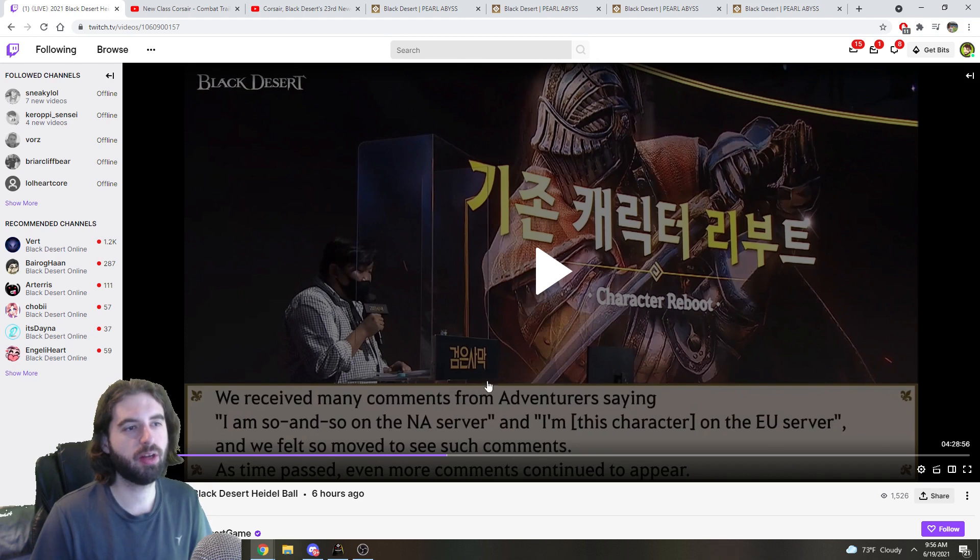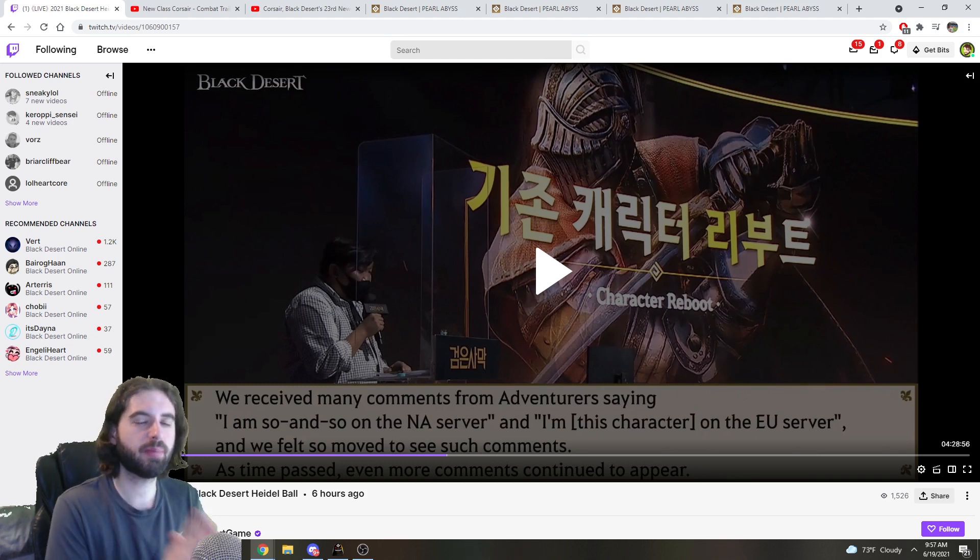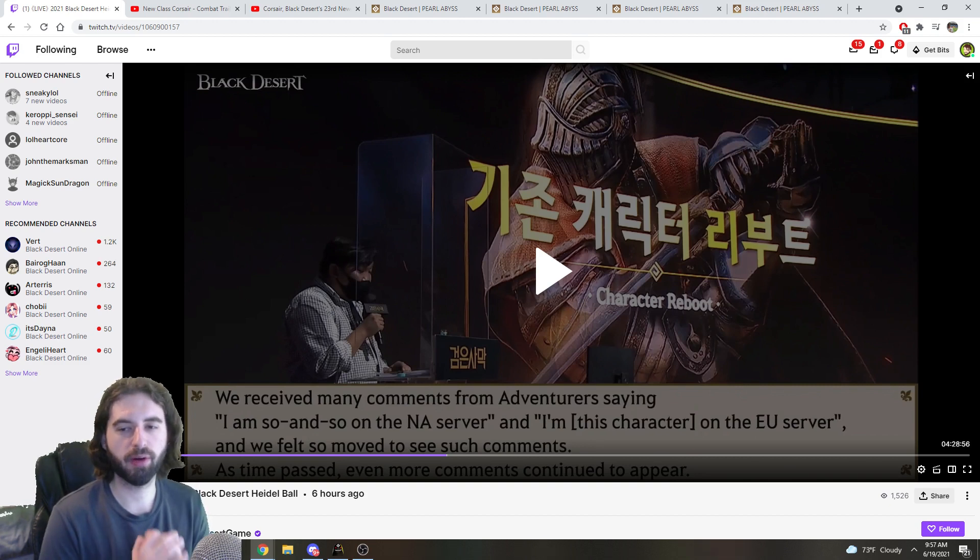Next was a long section about how they're going to be rebooting different characters in the game. 17 of the older classes — they didn't say which ones — are going to be getting larger-scale reworks. They're going to look at hit detection, accuracy, and range changes to tons of different skills across different classes. They're going to alter skills to better demonstrate the class's concept, and some unused skills are going to be reworked entirely. The reason they're doing this is because they keep adding new characters and want to make sure old ones are still fun to play. They full-on plan to keep adding new characters as well. The timeframe for this character reboot is the middle of October through the beginning of November.